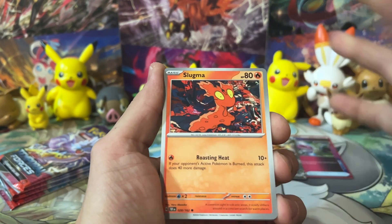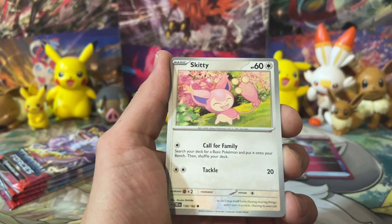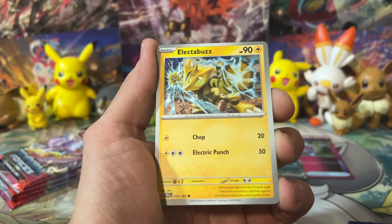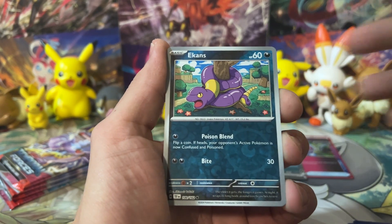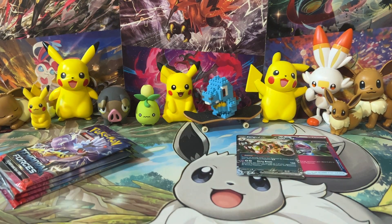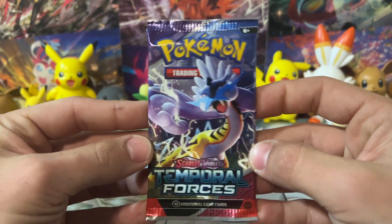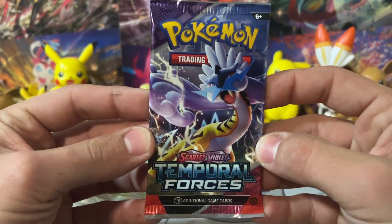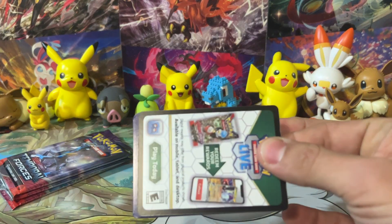I'm already forgetting the name of the set - Crimson Haze. I've been opening some Crimson Haze just off to the side a little bit. It's a fun set, so it'll be interesting to see what Masks of Change brings to it. Twilight Masquerade will be the culmination of those two - Crimson Haze and Masks of Change. We got four packs remaining - we've got to pull something else other than just a Ferroseed and a Reboot Pod.